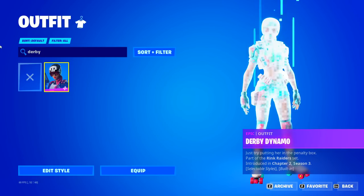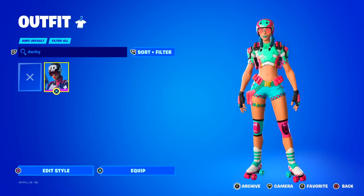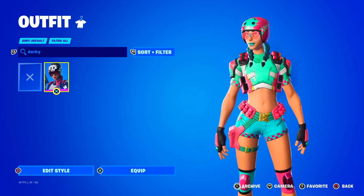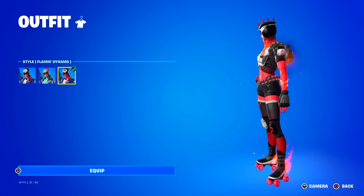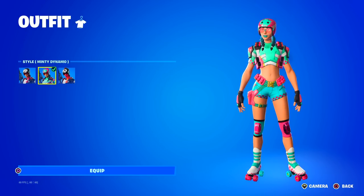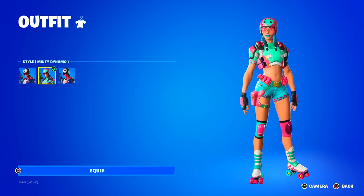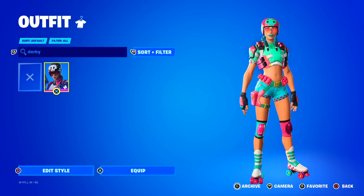Here we have Derby. Derby Dynamo was like a Fortnite pack — I bought it because it came with a special built-in emote that was awesome. Derby, ever since this skin first released, never really came back to the item shop, so it's kind of rare. There's a flaming dynamo style with flames — everything's on fire — kind of cool, reminds me of the Malice skin. We got Minty Dynamo, and we got the default version. So, kind of like a roller skating Fortnite skin. I think it looks awesome. Apparently this skin is kind of rare — people really want that one to come back.